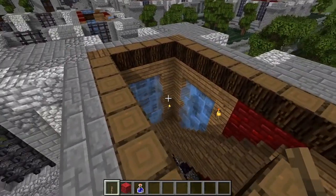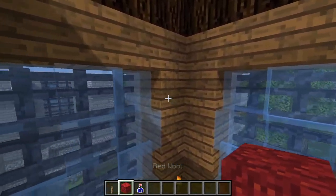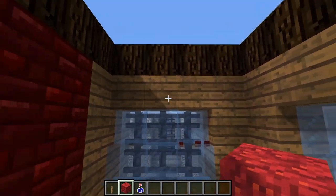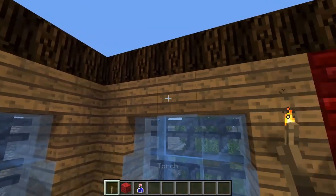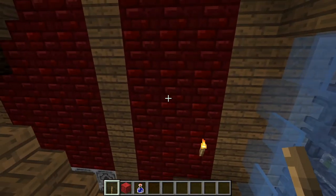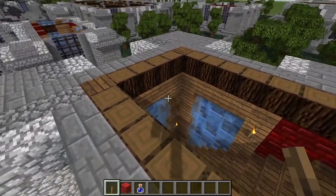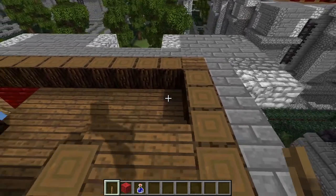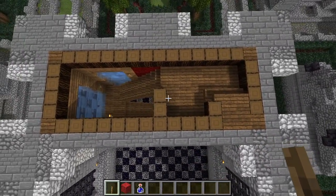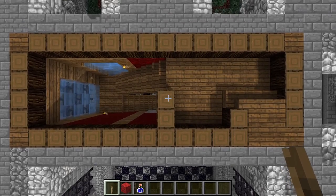Let us now take a look at the stairwell. In the last phase, we finished the full height of the window. Over here, you're putting a lintel of spruce on top of that, and you're extending up the red nether brick also. Then you're putting in a baseboard of spruce tree trunks that are all vertical. There is also a landing here for the stairs, because when you get to this point, we're going to be turning up and going this way, which will ascend into the upper level of rooms.